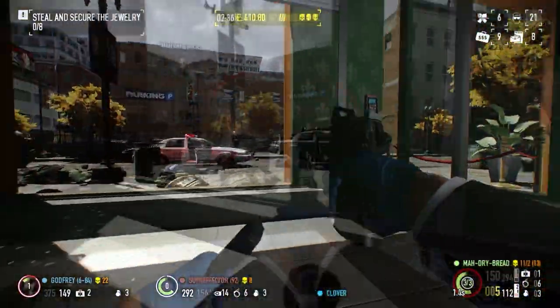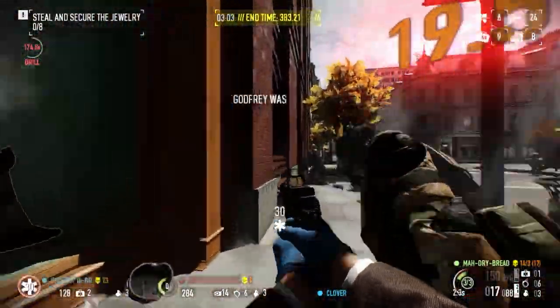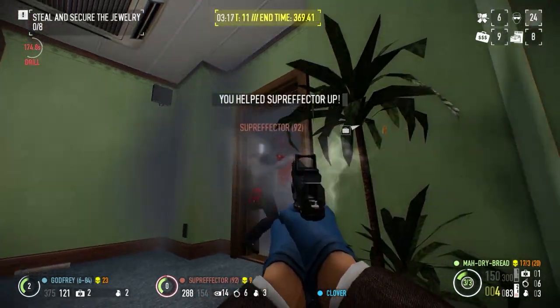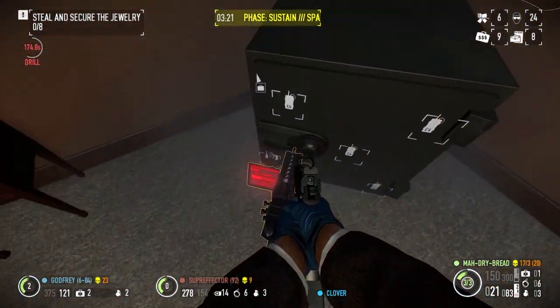When choosing between it and the Gruber Kurz, they are identical for damage, accuracy, and stability. The Gruber Kurz has 24 more total bullets, whereas the Interceptor has 7 more bullets in the magazine. I highly recommend using either one of these guns.